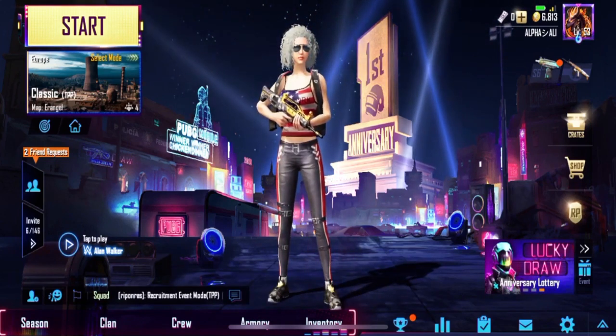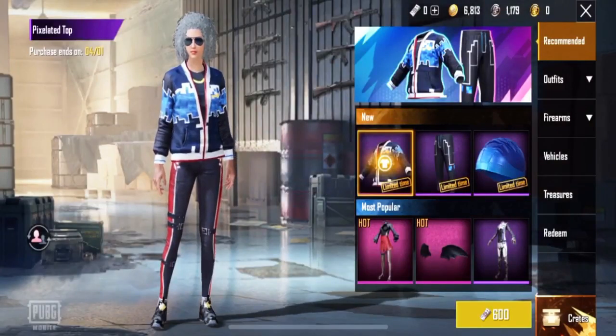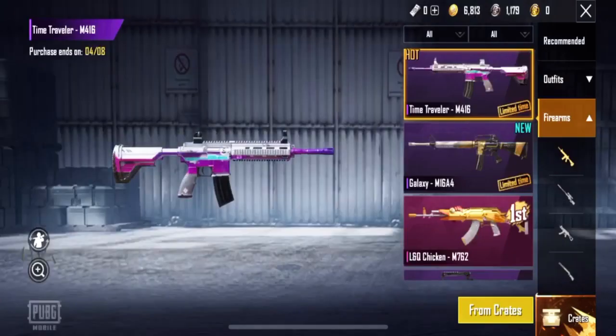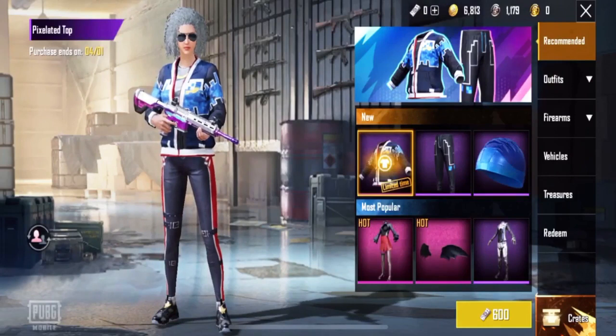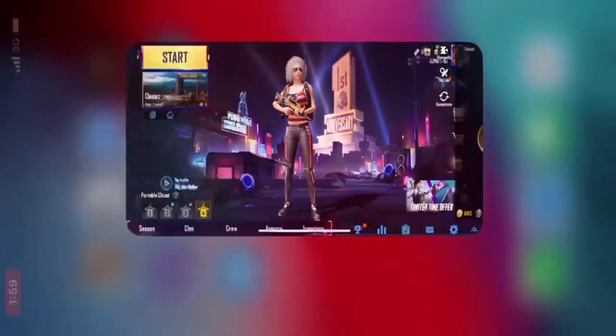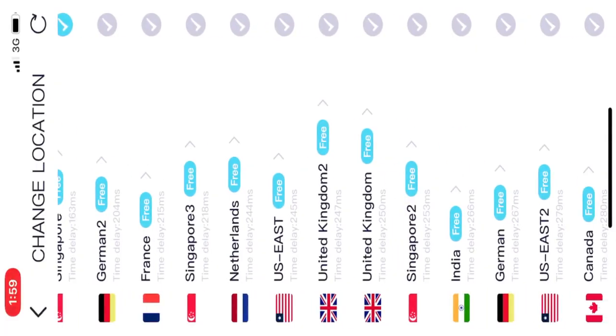First, the point is: if you have the Lucky Shop in your shop, you can see there is a PUBG logo. If you have a Lucky Shop logo, just simply click that one. If you don't have it, follow my steps. You guys can see I don't have a Lucky Shop, so I will go to VPN and turn my location from my own to India.